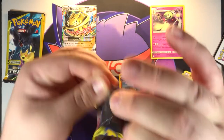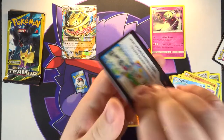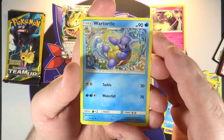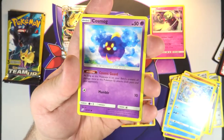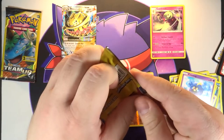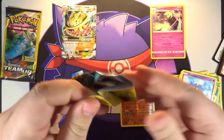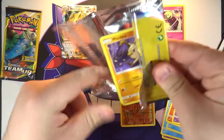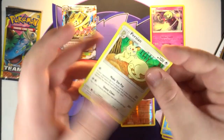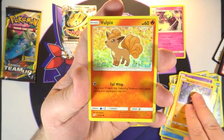We've got three left. So far, the only thing doing us any good in this one was the EX. We got a Wartortle, a Ponyta, and a Cosmog. Winding down, doesn't look like we're going to get anything else — though we still could. I just don't have much faith in dollar packs ever. We've got Persian, a Mankey, and a Vulpix.